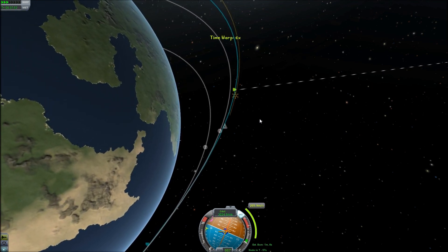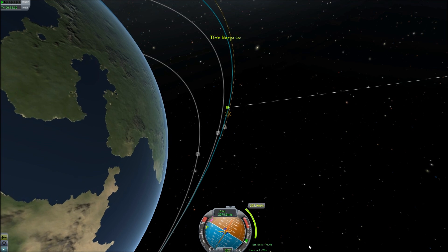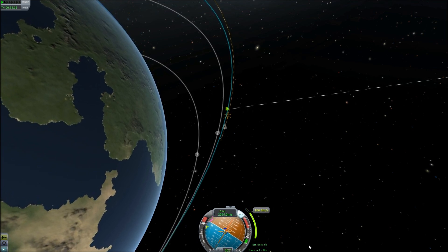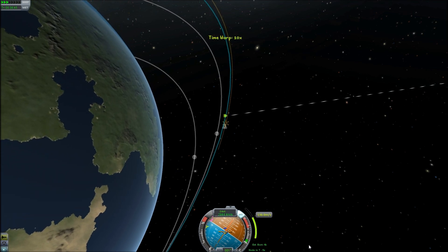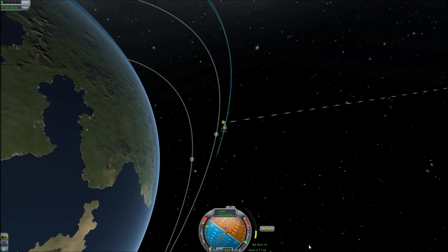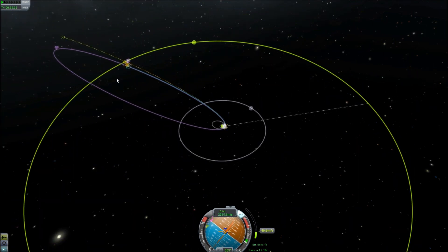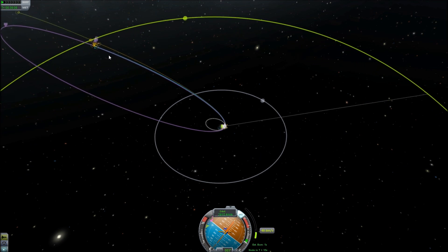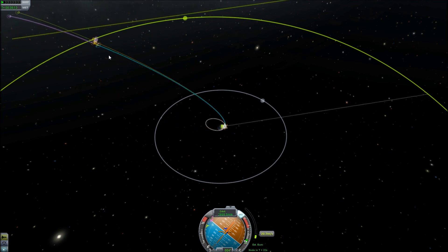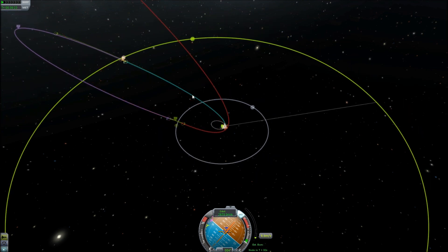I've got a minute. It says estimated burn time of a minute, but I don't think that'll actually be the case. Let's go ahead and start our burn now. That's a five-second burn time. There we go — that's the exact moment. We do our orbital plane change. Did we get our intercept? That is an intercept — that's our intercept point. Probably can do better if I keep burning a bit. We've got to watch out for the moon! Get out of the way, moon. I do not want to intercept the moon.